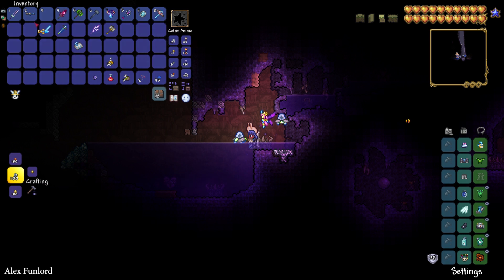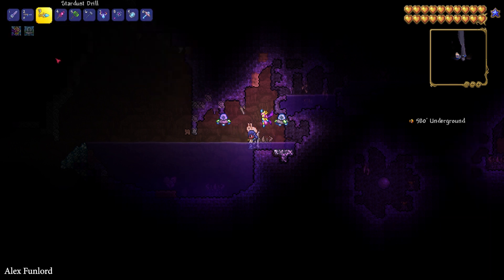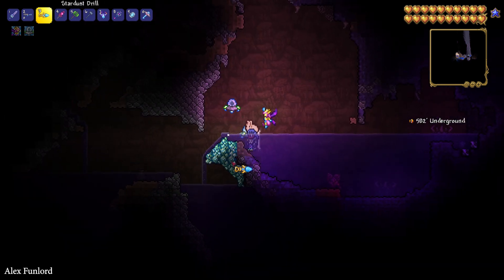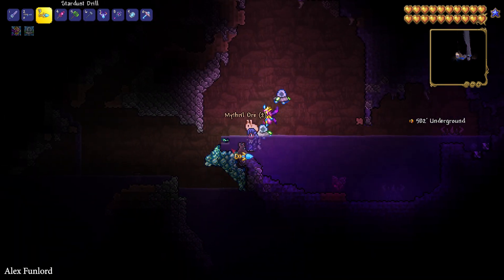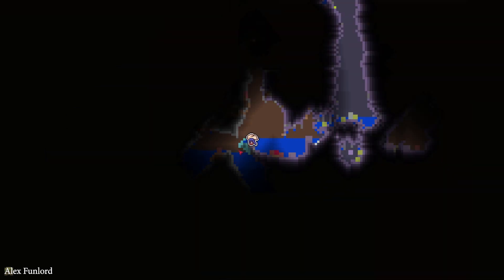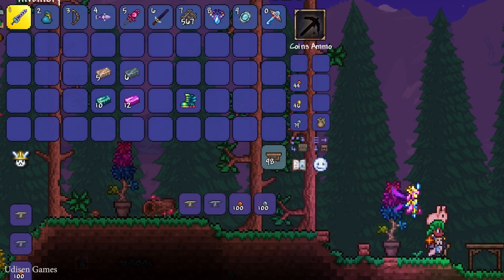Mithril usually looks like a very light blue material. As you can see on the map, it appears as light blue spots. Now for the crafting recipe, you will need five Iron or Lead Bars and six Lead Bars, plus 10 Mithril Bars or 12 Orichalcum Bars.